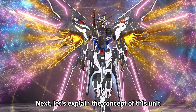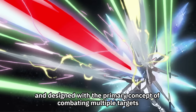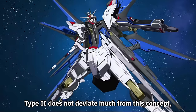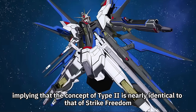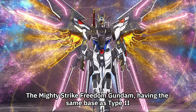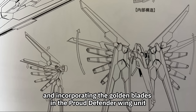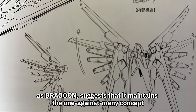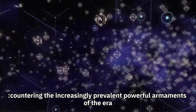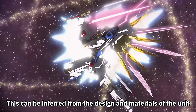Next, let's explain the concept of this unit. The original Strike Freedom Gundam was developed with the primary concept of combating multiple targets. Type 2 does not deviate much from this concept, implying that its concept is nearly identical to that of Strike Freedom. The Mighty Strike Freedom Gundam, having the same base as Type 2 and incorporating the Golden Blades in the Proud Defender wing unit as Dragoons, maintains the one-against-many concept. However, a new concept has been added: countering the increasingly prevalent powerful armaments of the era, which can be inferred from the design and materials of the unit.